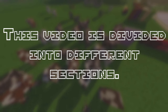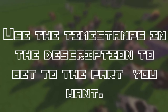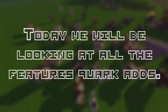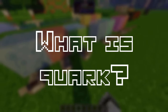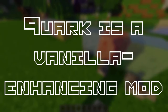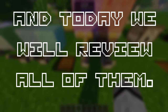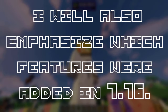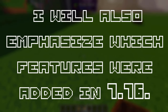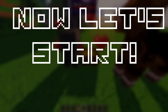This video is divided into different sections. Use the timestamps in the description to get to the part you want. Today we will be looking at all the features that Quark adds. Quark is a vanilla-enhancing mod that adds over 100 different features that should be in vanilla Minecraft, and today we will review all of them. I will also emphasize which features were added in 1.16 for people that are still on older versions. Now let's start.